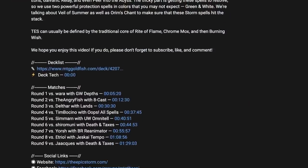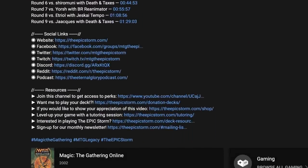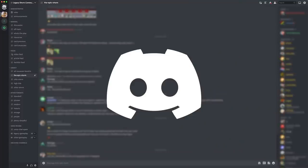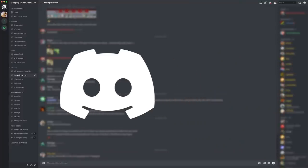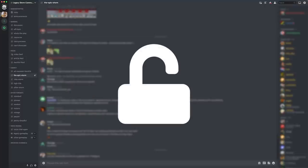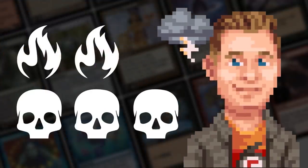If you haven't already, I'd recommend opening the description and joining our seven social media networks. I'd strongly suggest joining the Discord server — you'll find others looking to improve their storm game and grow as a combo community. If you're a YouTube channel member, sync your account to Discord to unlock the private member section with the latest decklist concepts and much more.